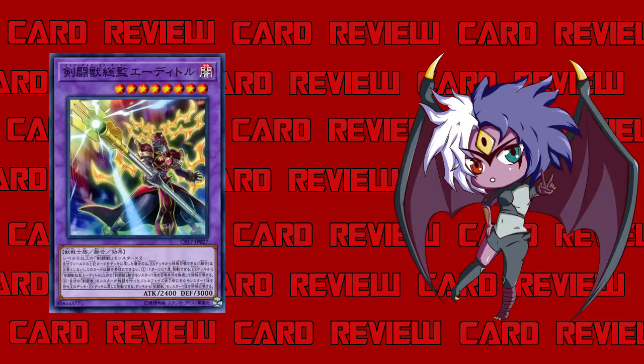At the end of the battle phase, if a Gladiator Beast monster you control battled, you can shuffle those monsters into the deck or extra deck and special summon a Gladiator Beast monster from your deck. This effect is mainly for Gladiator Beast monsters who cannot tag out on their own — and there are actually some. There's even a generic fusion monster who doesn't have the tag-out effect; we call him the handicapped Gladiator Beast because he kind of looks like he's in a wheelchair and doesn't have the ability to tag out.